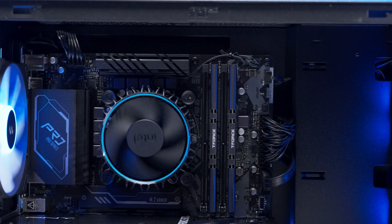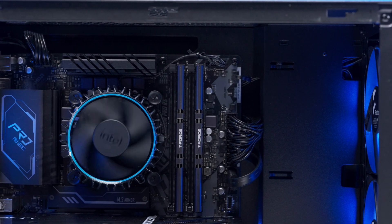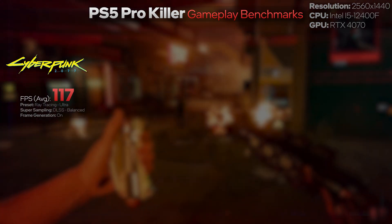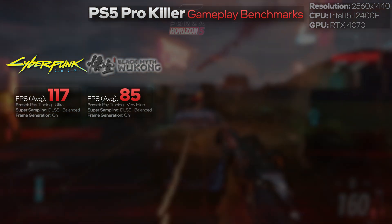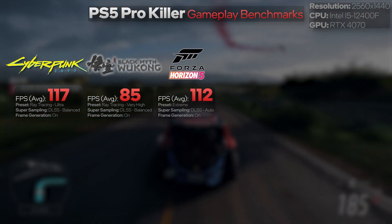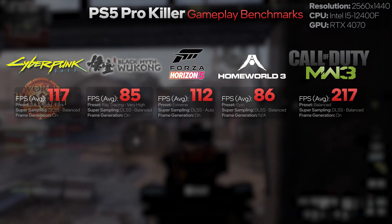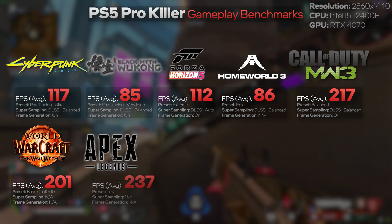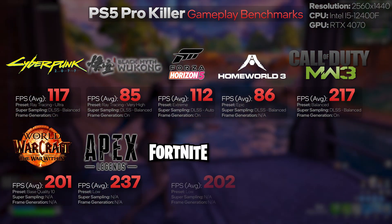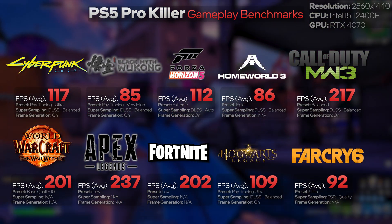We ran an assortment of 10 games to get an approximate idea of how this build performs at 1080p, 1440p, and 4K. Starting with 1440p: Cyberpunk 2077 averaged just over 117 FPS; Black Myth Wukong averaged 85 FPS; Forza Horizon 5 averaged 112 FPS; Homeworld 3 averaged 86 FPS; Call of Duty Modern Warfare 3 averaged 217 FPS; World of Warcraft averaged over 201 FPS; Apex Legends averaged just under 237 FPS; Fortnite averaged just over 201 FPS; Hogwarts Legacy averaged just under 109 FPS; and Far Cry 6 averaged 92 FPS.